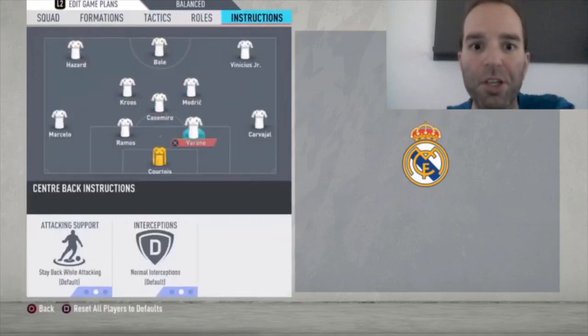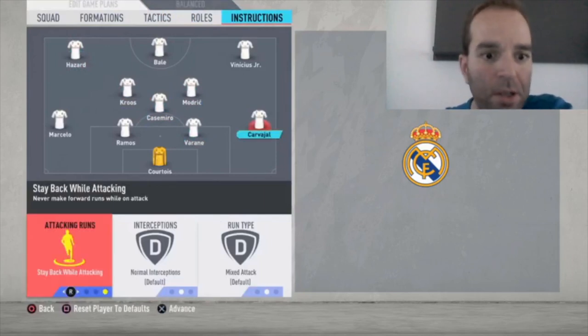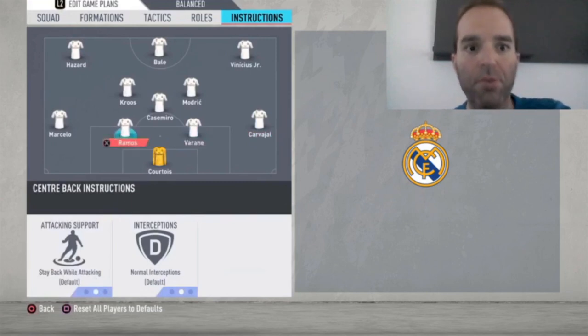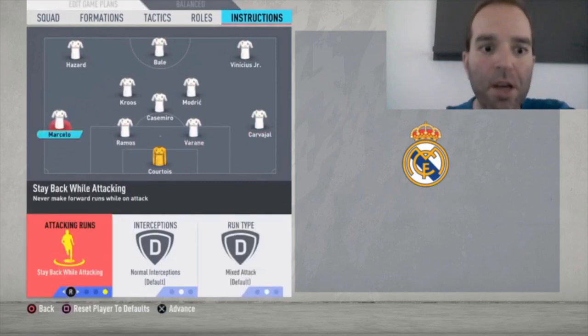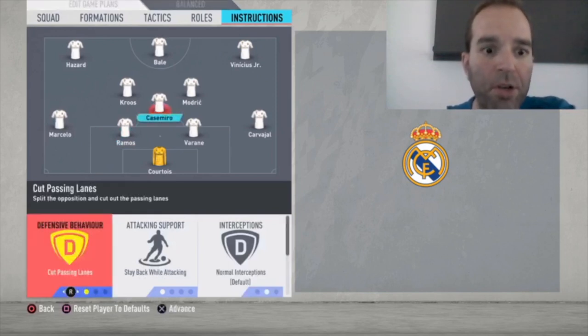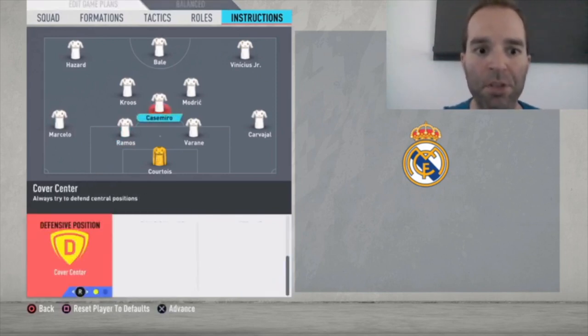For player instructions: Carvajal is set to stay back while attacking. Varane is default, Ramos is default. Marcelo is set to stay back while attacking. Casemiro is set to cut passing lanes, stay back while attacking, and cover center.